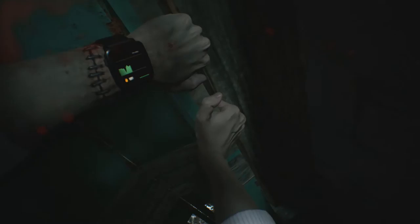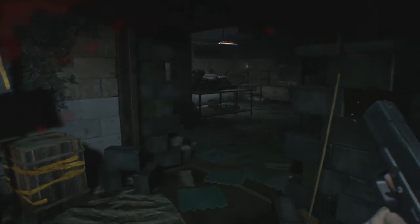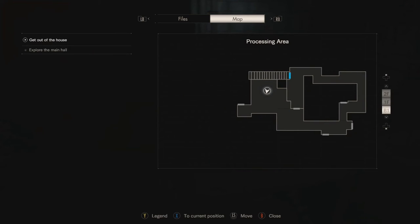Once you are in here, you are just going to work your way through the hall until you find yourself at this door. Walk up to it, press A, and he will grab it and tear it open. Once the door is open, head in and on the table you will find the scorpion key. Grab the scorpion key and head back upstairs.